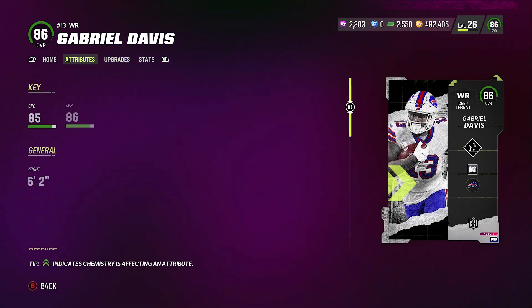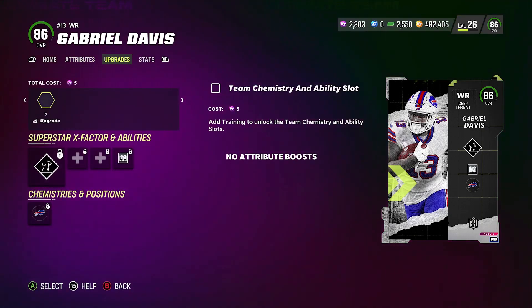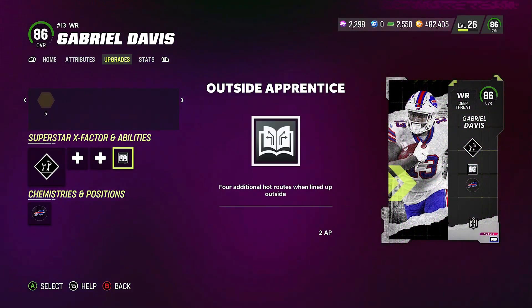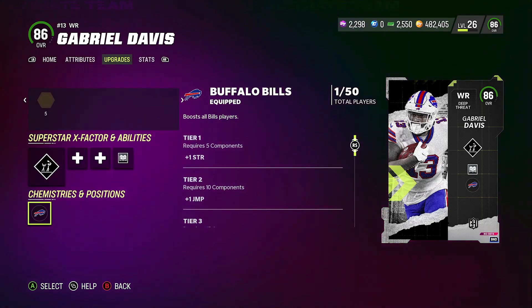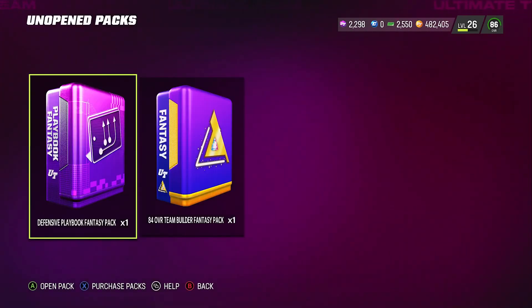He's got 85 speed — that's actually not bad. Route running 86, deep route. So he might be pretty solid. I'm going to have to use him; my receivers have been struggling. You get a free X-Factor and outside apprentice — four additional hard routes when lined up off the outside. He gets some good abilities already, so I might just have to use him. It's not a bad card.